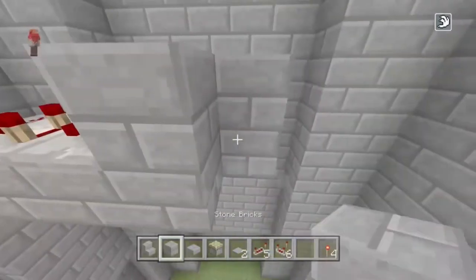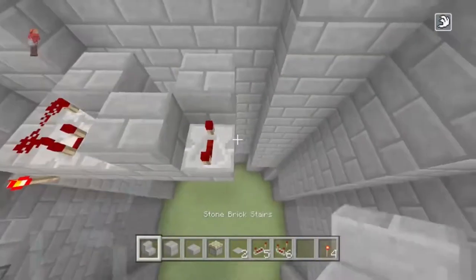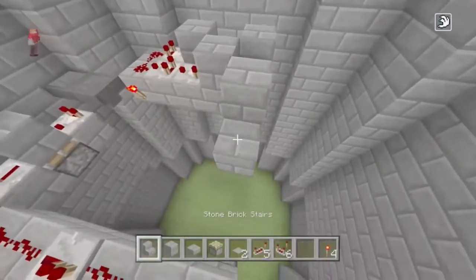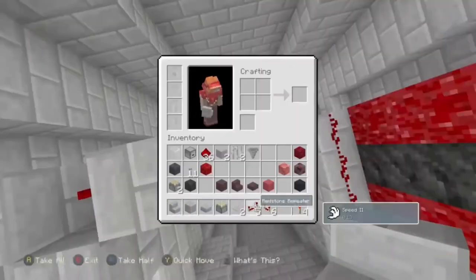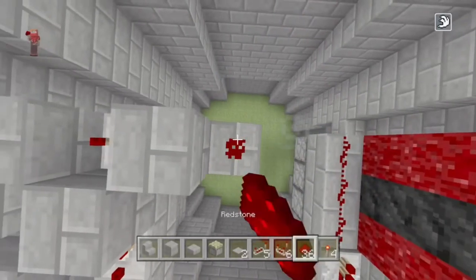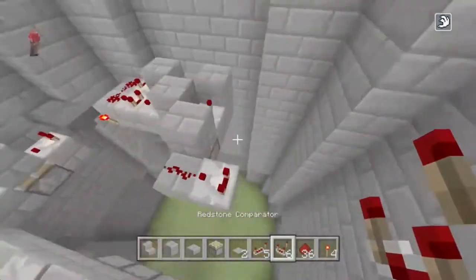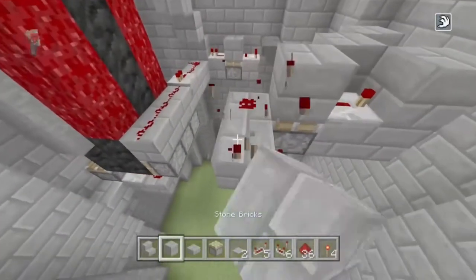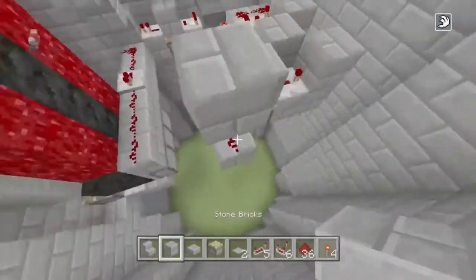We just need to power into that block here — so a place for a repeater going into it. Then we'll use a monostable circuit and then redstone there, so we power that redstone. Then right away a comparator — so we're going to do a dropper-hopper monostable.